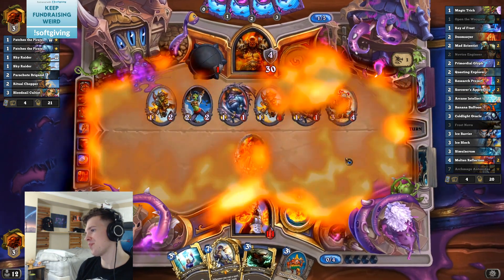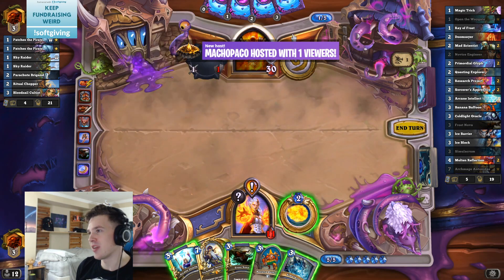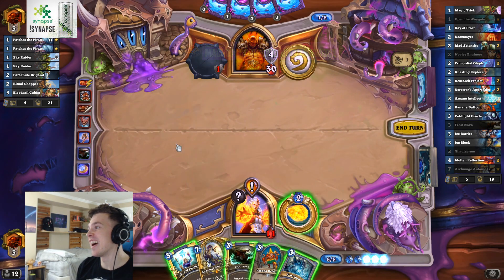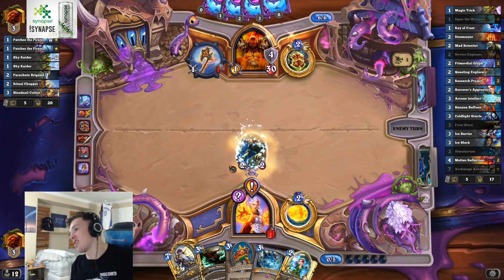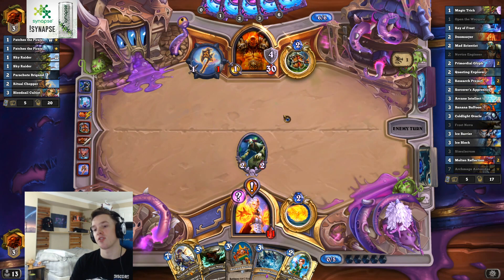That's a clear board. I think we should play Arcane Intellect to look for a two-drop that we can just jam here - like the Mad Scientist card. This is perfect because we have an Ice Barrier which will then save us eight health here. Should be pretty sweet.